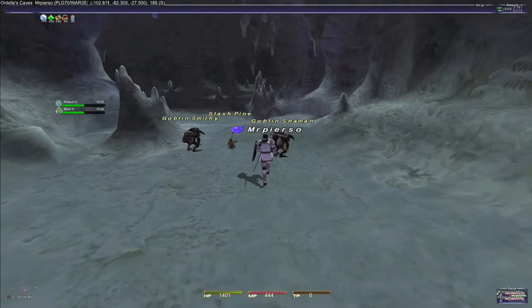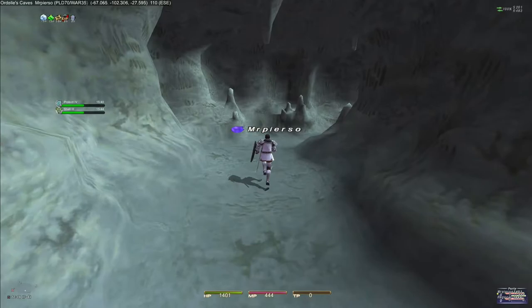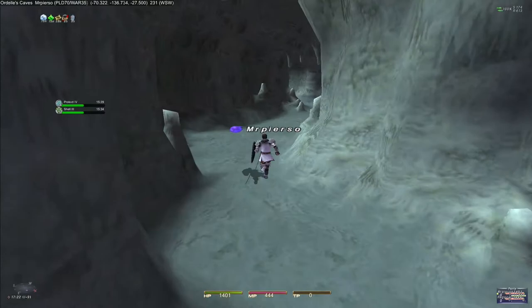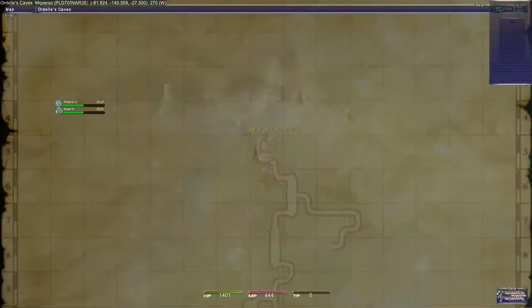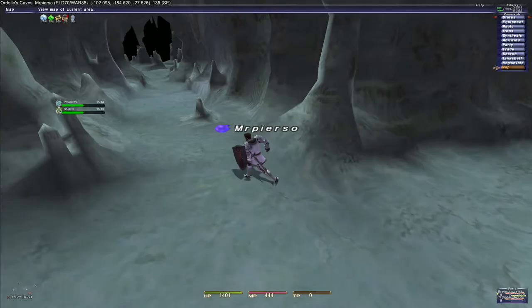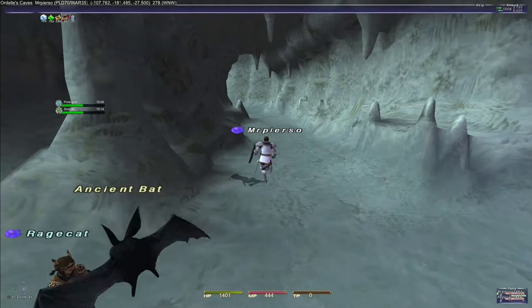We're coming down towards H9 now, and the Ancient Bat is also level 26. So far this seems like it'll be an easy fragment. One exciting thing about the other fragments — as I mentioned, everything from here on out is new to me. There will be a lot of other Zillart expansion areas for us to check out that I myself have never been to, so I'm really excited just to see some new areas.